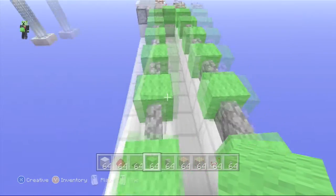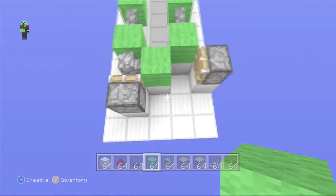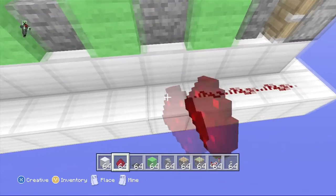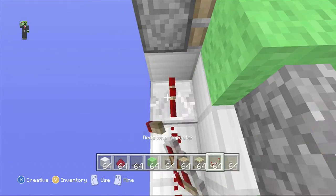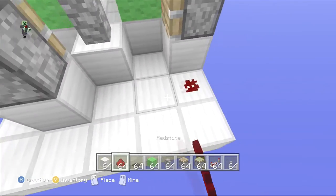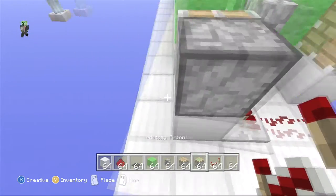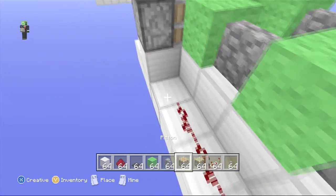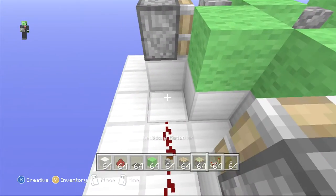Now we just need to connect all the wiring. Take your redstone dust and run it through like this, all the way up to one before, then put a redstone repeater on one-tick delay, then redstone dust, then another repeater on one-tick delay. Continue that all the way around — last one is just two dust like this.